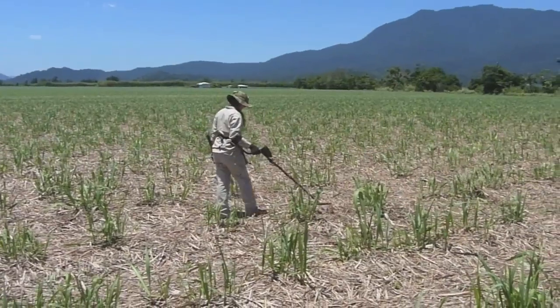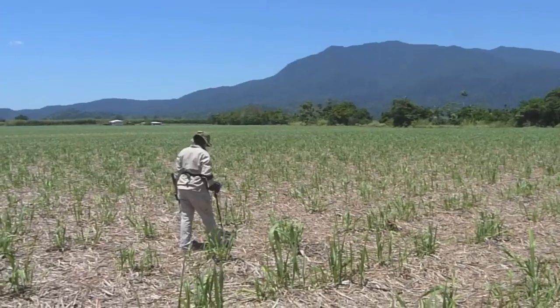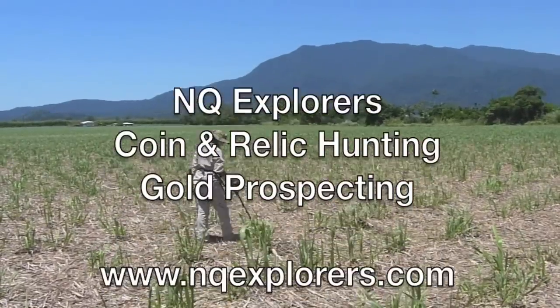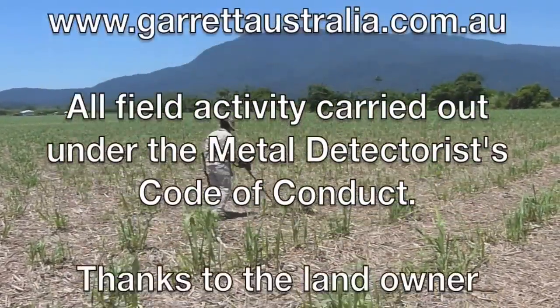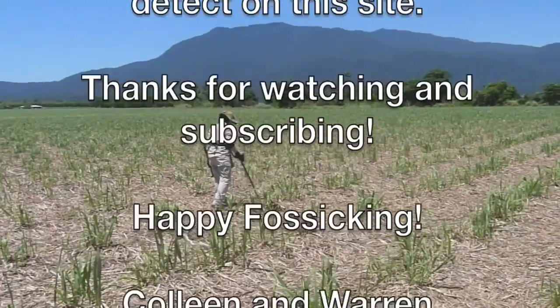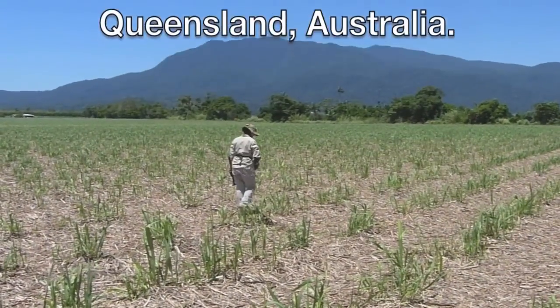We're going to wrap it up there. We've made some great finds today — the premier find being that beautiful old florin, 1917, that Colleen got. Sterling silver, 925. We have found a few large silver coins in here over the years, so that's not really a surprise. But being a gambling den, you'd expect that. I hope you've enjoyed that video, everyone. Thanks for watching. Happy Friday. Bye for now.